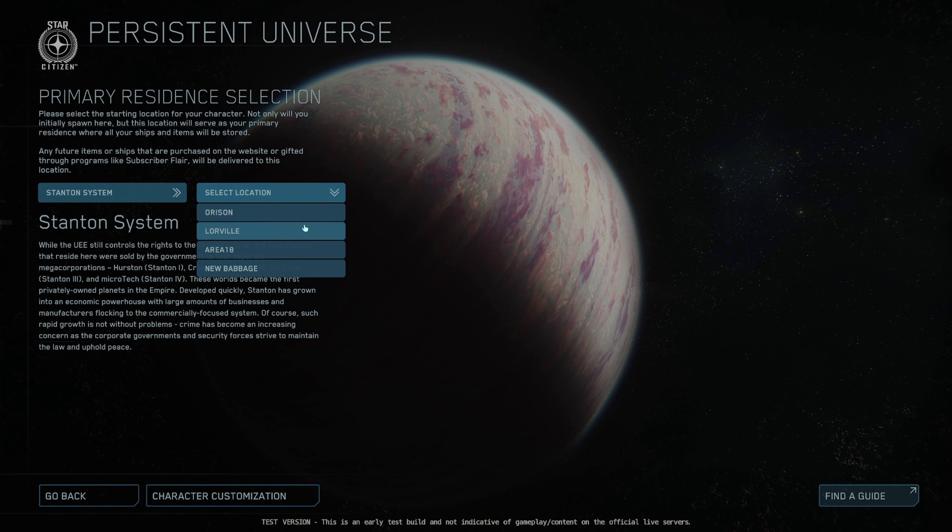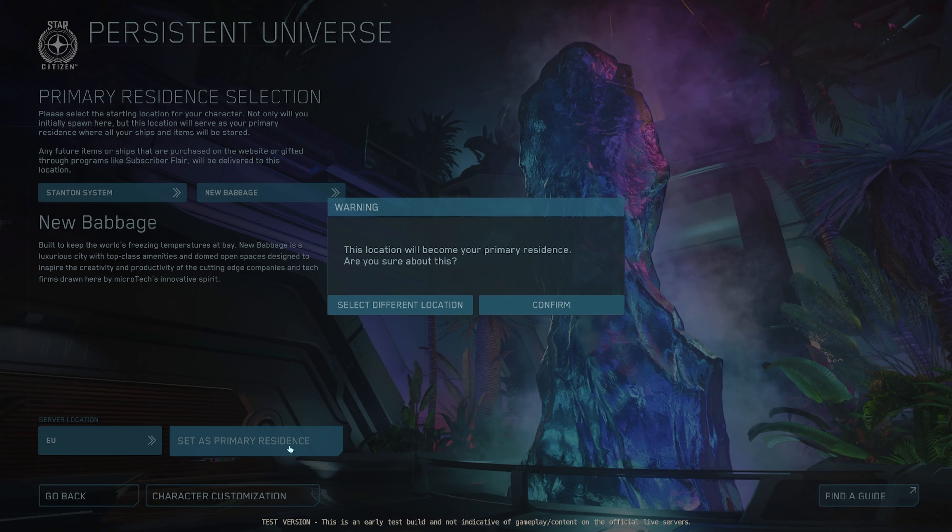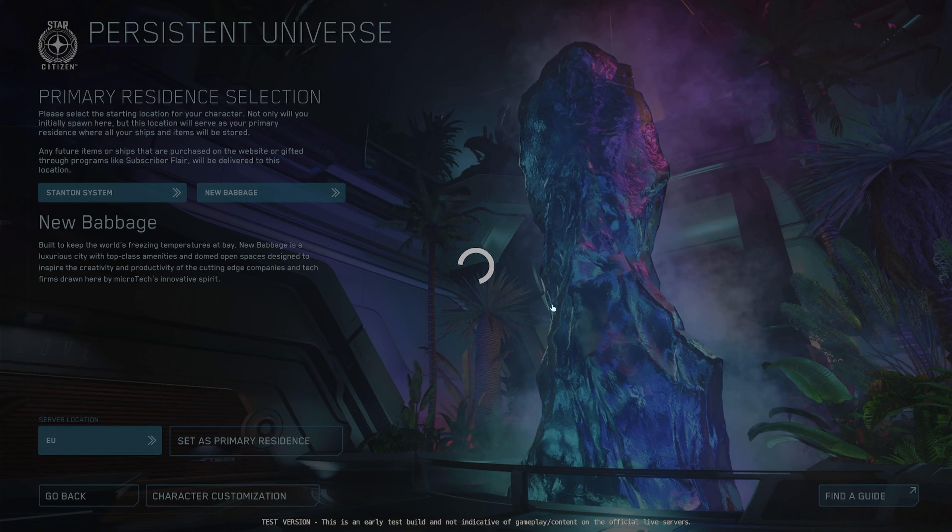We will have Pyro System soon, but it's not ready yet. Then we will choose the city called Nubabge. Choose the server that corresponds to your location — in my case, it's Europe. Finally, set Nubabge as your primary residence and it will become your default spawn location.